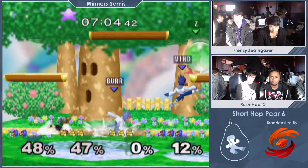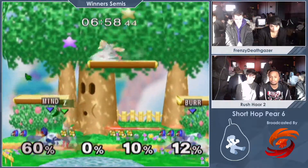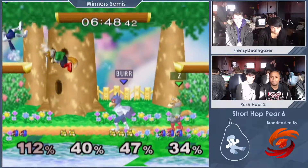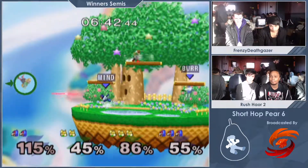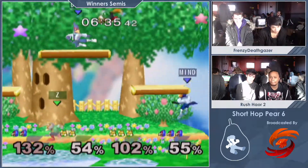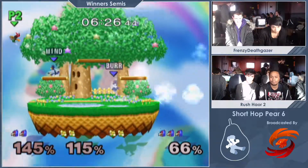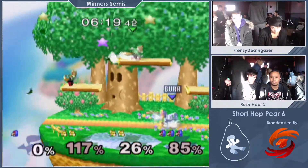They're still holding their own so far. That was a very good down air. I doubt the Fox could do anything else than shine him, which would've been a trade but then the other Falco could've lasered as well — so you always go for that down air. When you have a Falco on your team, you can be way more aggressive off stage because you just know you can always get saved by your teammate, and you survive even a Fox shine at zero. It's crazy.